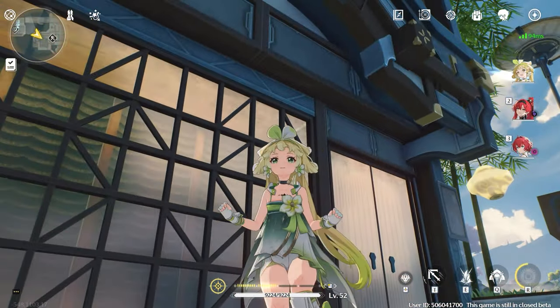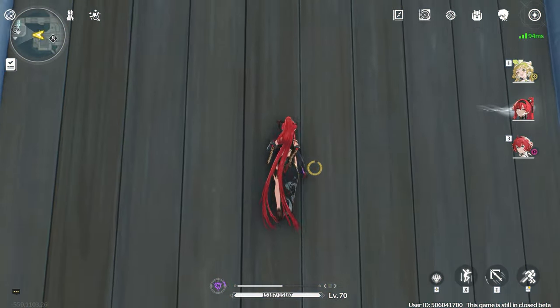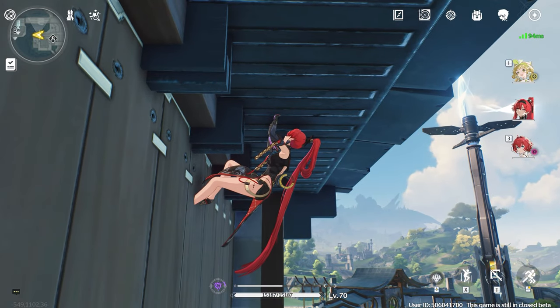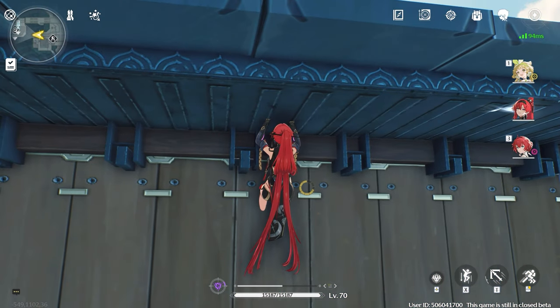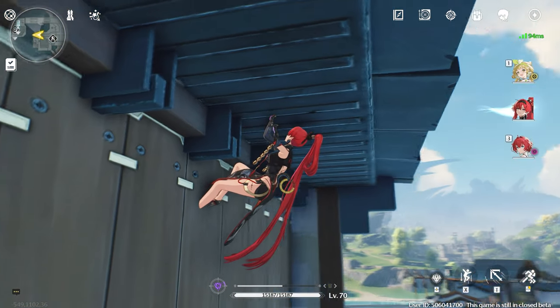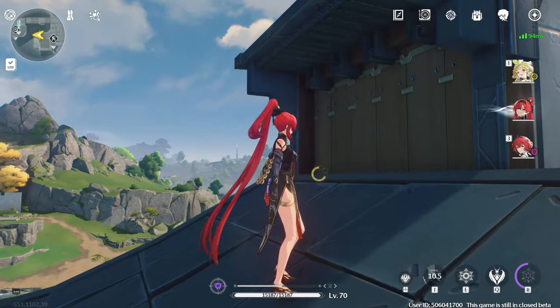There are surfaces you can't normally climb, but if you vault onto them, you can climb all the way up. But then sometimes you get stuck. Well, you're not really stuck because if you press X, right-click, then T, you can get over there. So the combo is: X, right-click, T — and bam, we're on top.